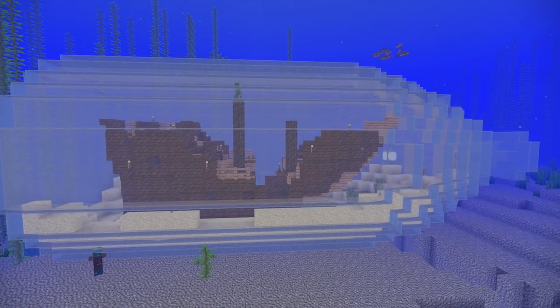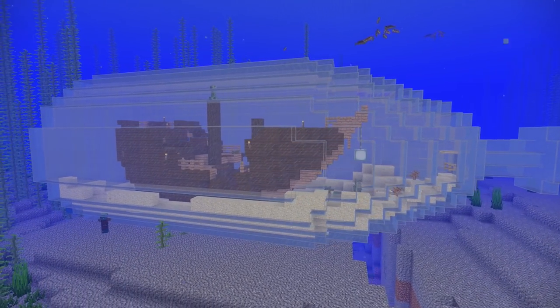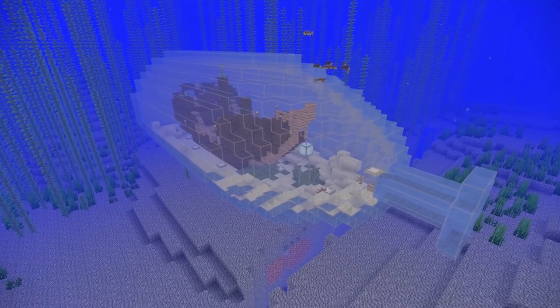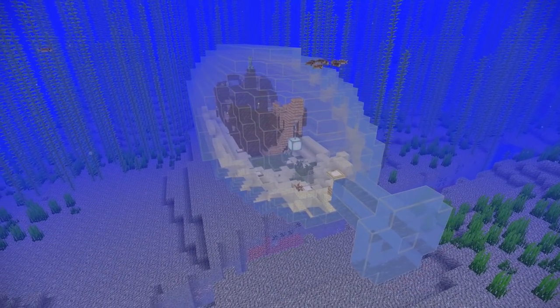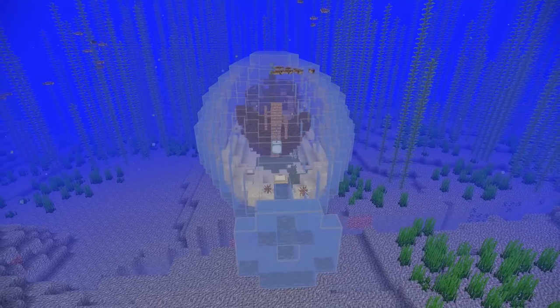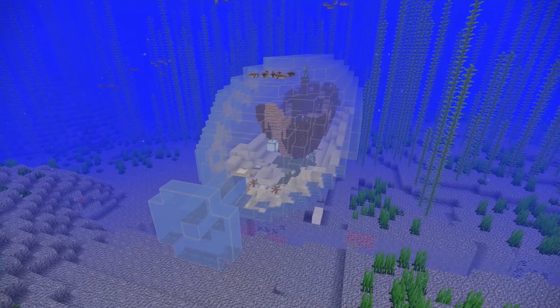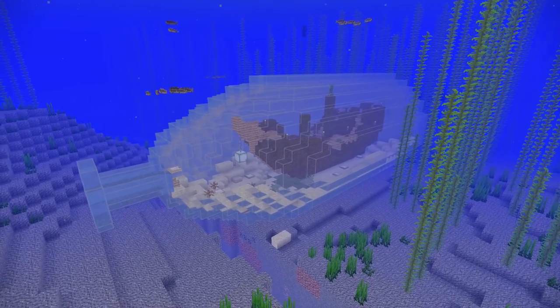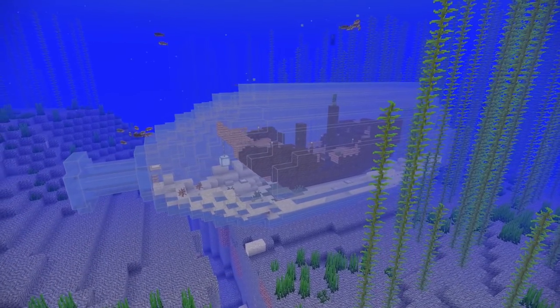The first design is the shipwreck in a bottle. This is what I made for my starter house in the Hermitcraft series. You can do this with any shipwreck whatsoever as long as you make a big enough bottle to put it in — and do not underestimate how much glass you would need to do this.